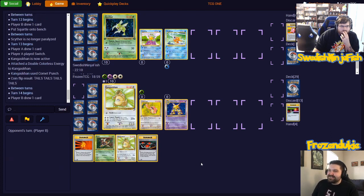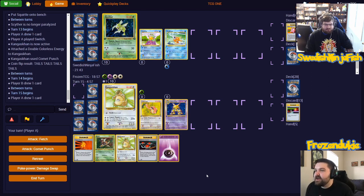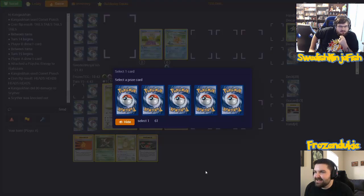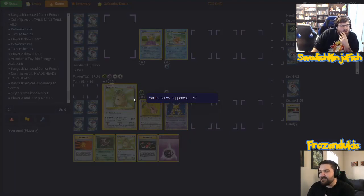Four tails?! What? I just looked at the result — why do I only feel 10 damage? Not even one heads? Wow, not ending my turn. He doesn't have the Super Energy Removal — that's what we were scared of, having him take care of three of our energy, that would have been nuts. Attach to Alakazam and try to Comet Punch again. Heads, heads, heads, heads, heads — four heads! That makes up for it. Love to see it — that's 50-50, we did it.